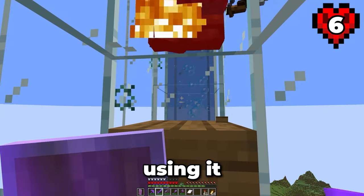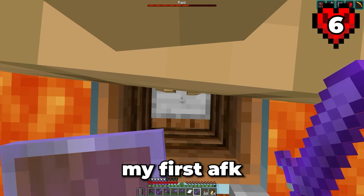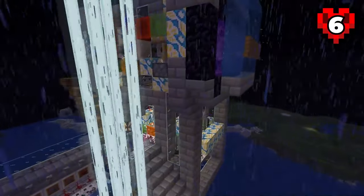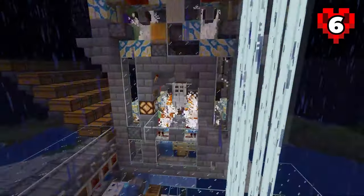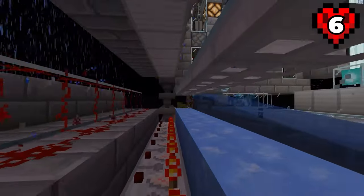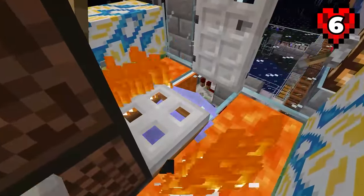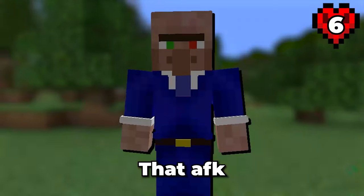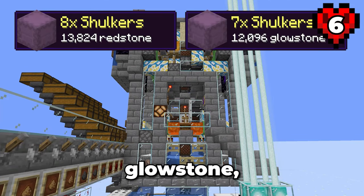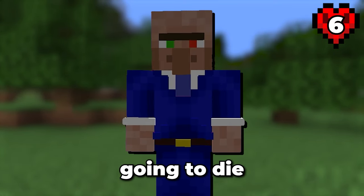It's just a case of going to the Bad Omen farm, using it for a few minutes to get the Bad Omen effect, then coming back over here to the raid farm and beginning my first AFK session. That AFK session was a huge success. I got shulker upon shulker of redstone, glowstone, gunpowder and bottles, plus an insane amount of totems. I'm never going to die in this world.